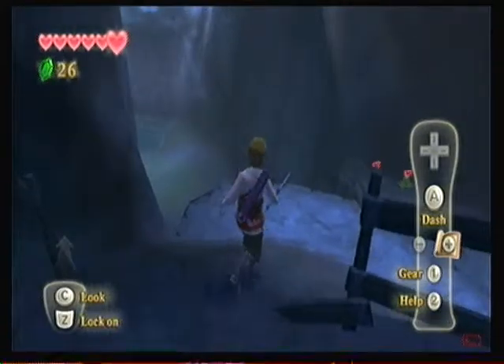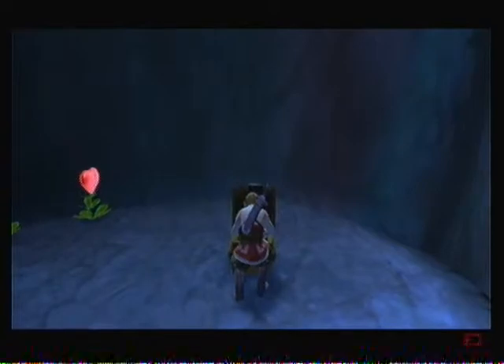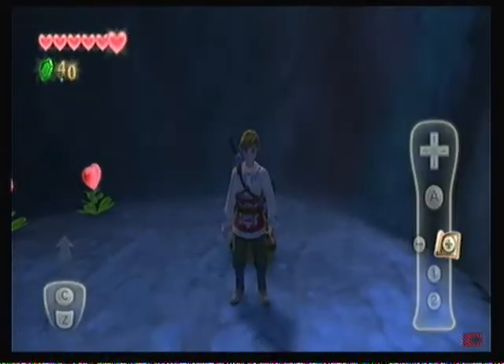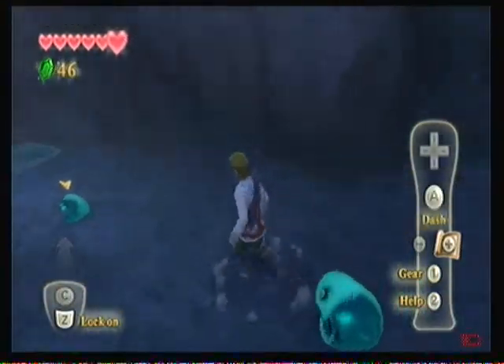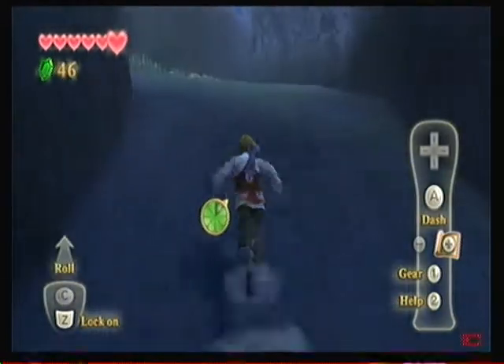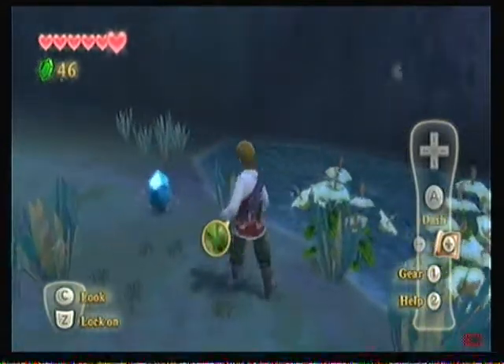Anyway, before you forget, there's a treasure chest over here, and a pretty neat shortcut too, I have to add. And it contains a red rupee! And over there, we got choo-choos — the jelly blob things that existed ever since Zelda 1.